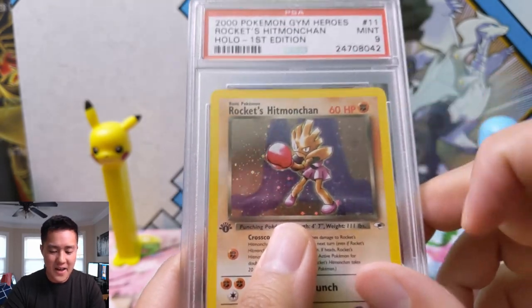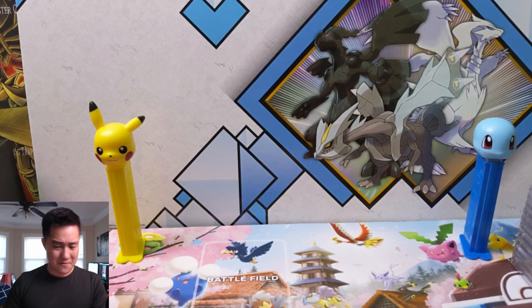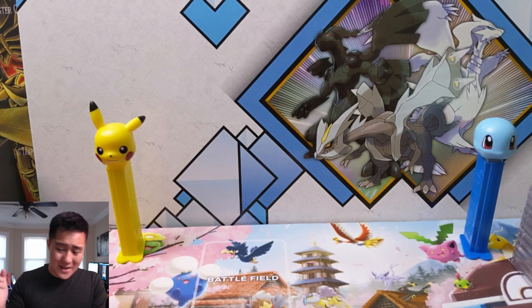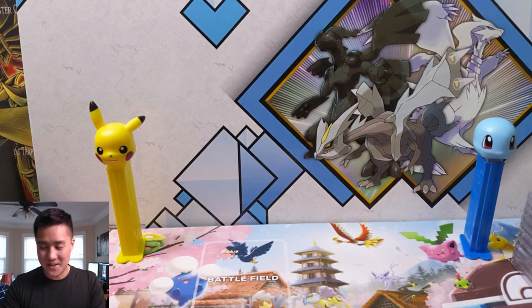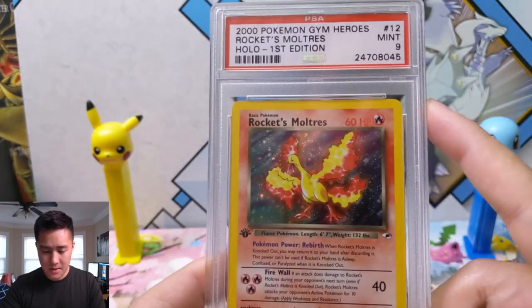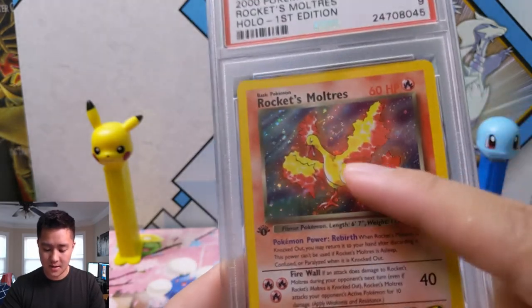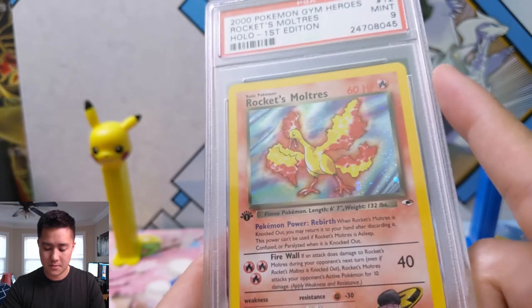Another Rocket card, staying true to the Rocket set theme where the Rocket ones have really low HP — 60 HP. I feel like base set Hitmonchan was 70. Then we have Rocket's Moltres again, but this one is first edition PSA 9. You can see a really nice swirl up there.